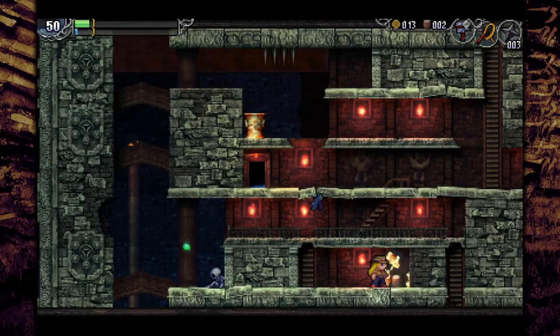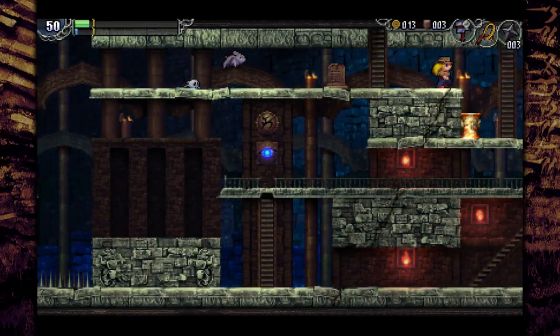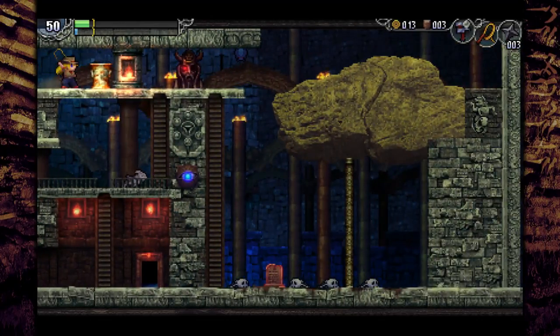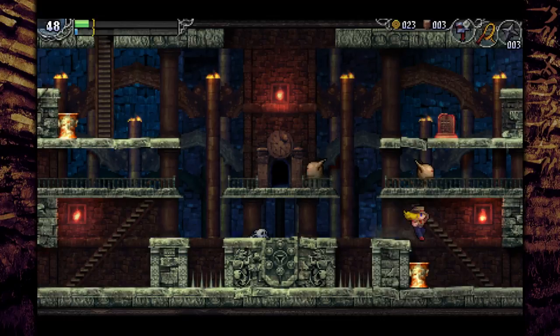Is there a secret in here? No, just wait. It never hurts to just whip the walls — whip them good. That's a sigil which we can't open quite yet, but we'll be able to do so very soon. This is something we don't need to do until much later on, but we may as well do it while we're here.